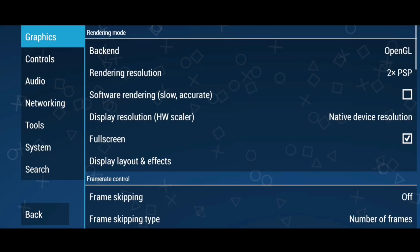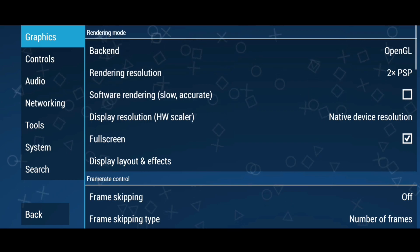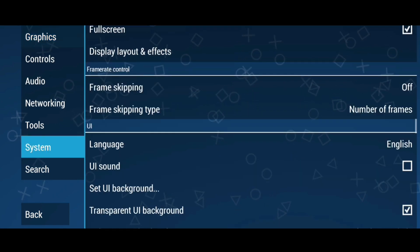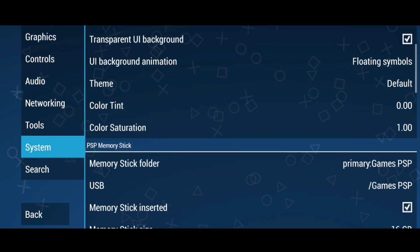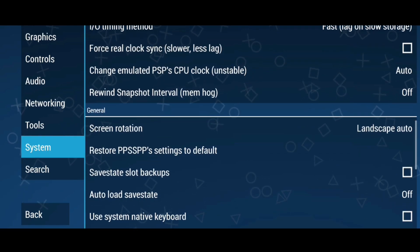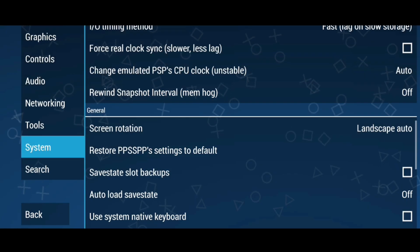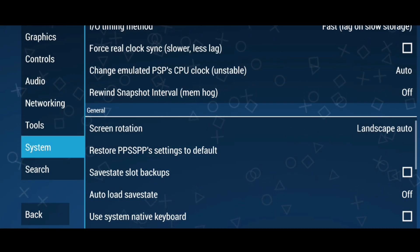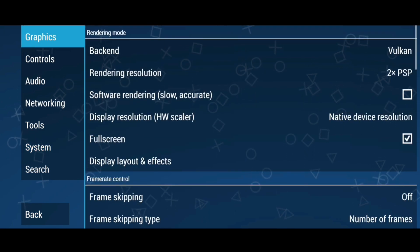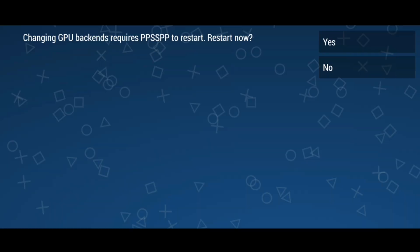Welcome back guys. In this video I will share the best settings for version 1.1 5.4. These settings will work on almost every game. First of all, go to system settings and restore all the settings to default. If you don't have Vulkan backend, select OpenGL. If you have Vulkan, select Vulkan.